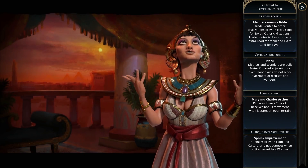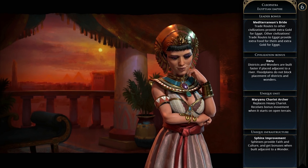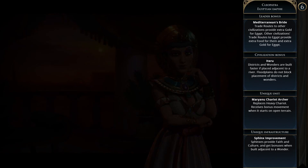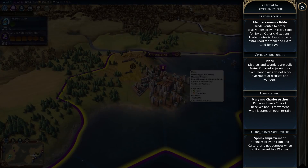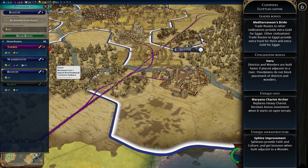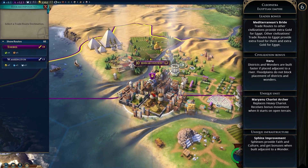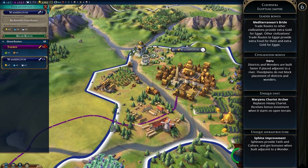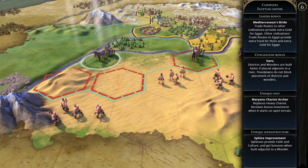Next up is the Egyptian Empire under Cleopatra. Her leader bonus is Mediterranean's Bride — trade routes to other civilizations provide extra gold for Egypt, and other civilizations' trade routes to Egypt provide extra food for them and extra gold for Egypt as well. The permanent civilization bonus is Iteru, where districts and wonders are built faster if placed adjacent to a river, and floodplains don't block placement of districts and wonders. The Mariana Chariot Archer is their unique unit, replacing the heavy chariot and receiving bonus movement when starting on open terrain. The Sphinx tile improvement is their unique infrastructure, providing faith and culture with bonuses when built adjacent to a wonder.